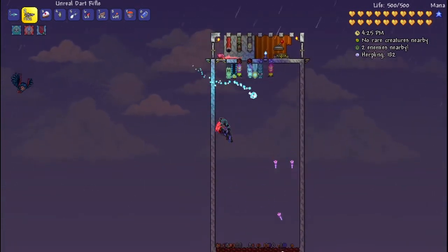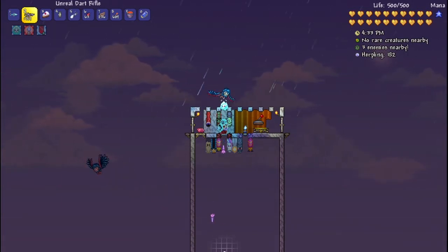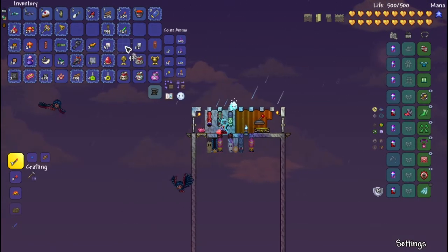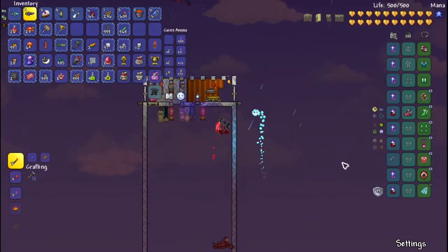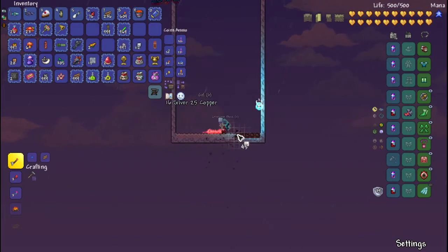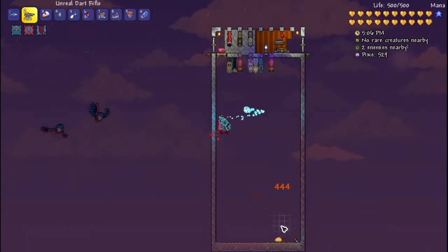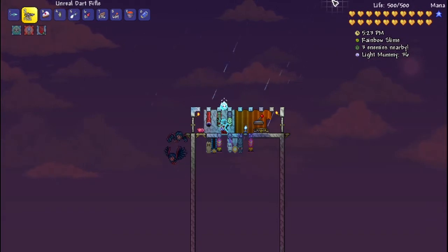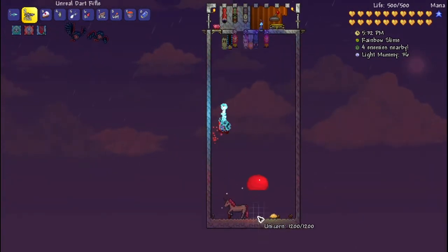Once we're ready to collect the loot we can just drop down, get the loot, head back up, and repeat. If you want a specific enemy to spawn you just switch to the surface blocks for that enemy. For example, if you want the light mummy to spawn for light shards, you switch the blocks at the bottom to pearl sand. As you can hear, the hollowed enemies including mummies start spawning right away. Since it's raining and rainbow slimes can spawn in hollowed biomes when it's raining, we'll get some of those down there as well.